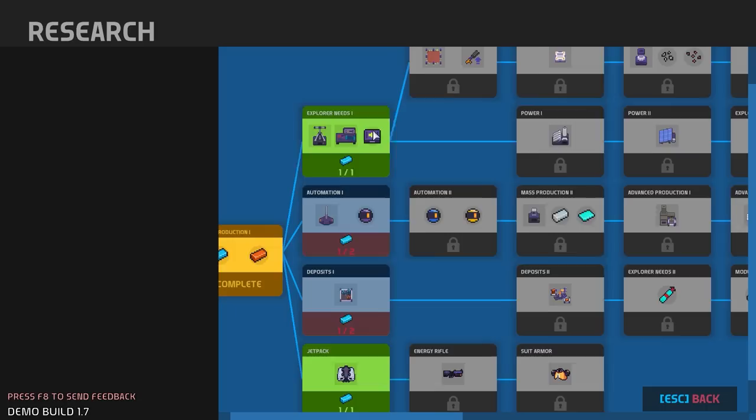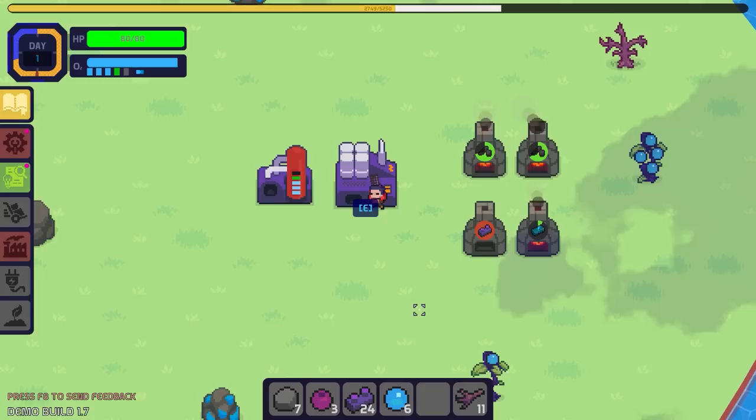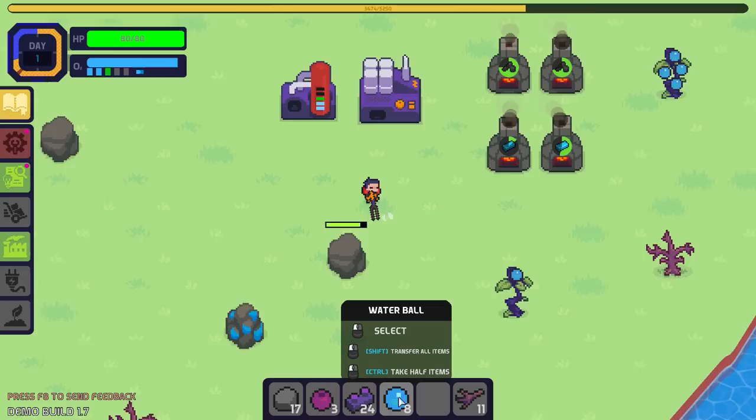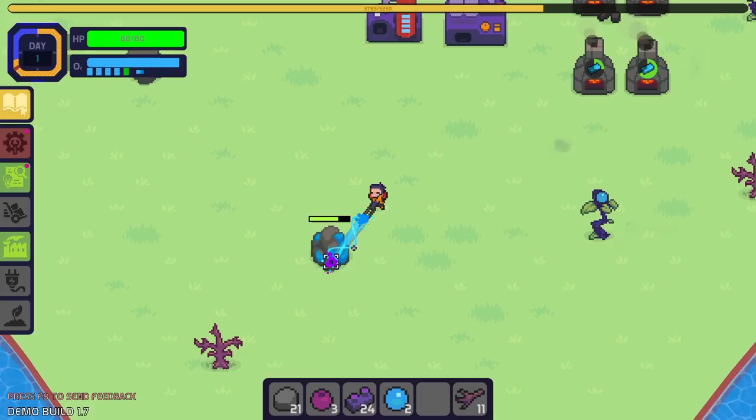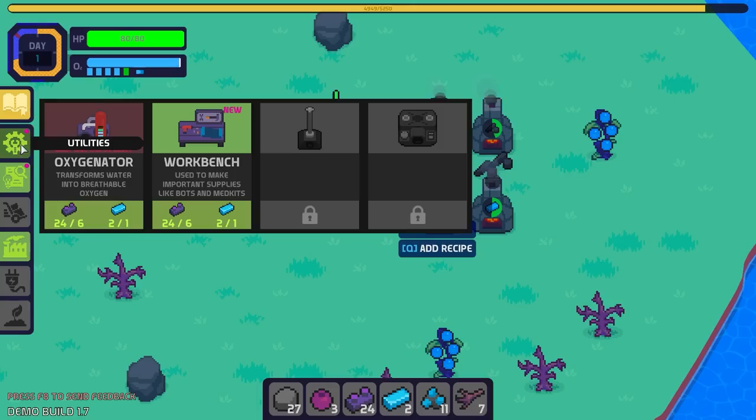Explorer needs — sounds good. Get a jetpack, also sounds good. Let's do exploration. To make a radar I need a load more iron. Let's just put some water into the old oxygenator — you don't want to run out of that. It's quite an important thing — just be able to breathe.